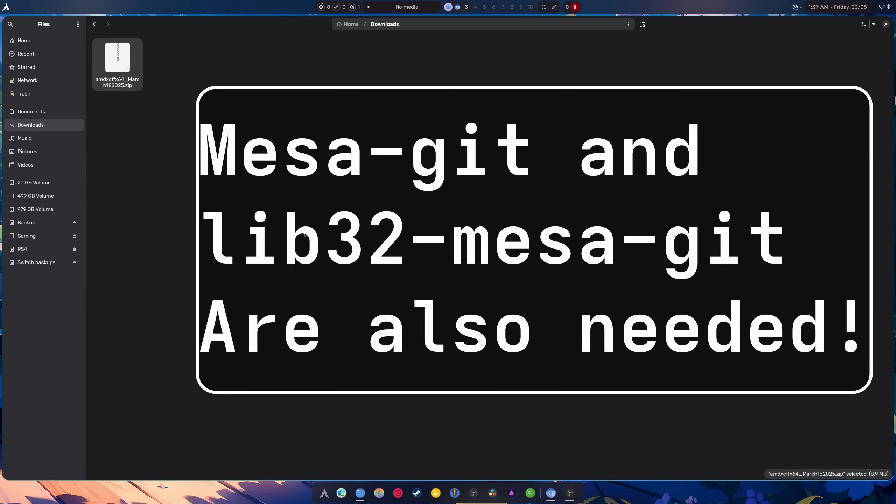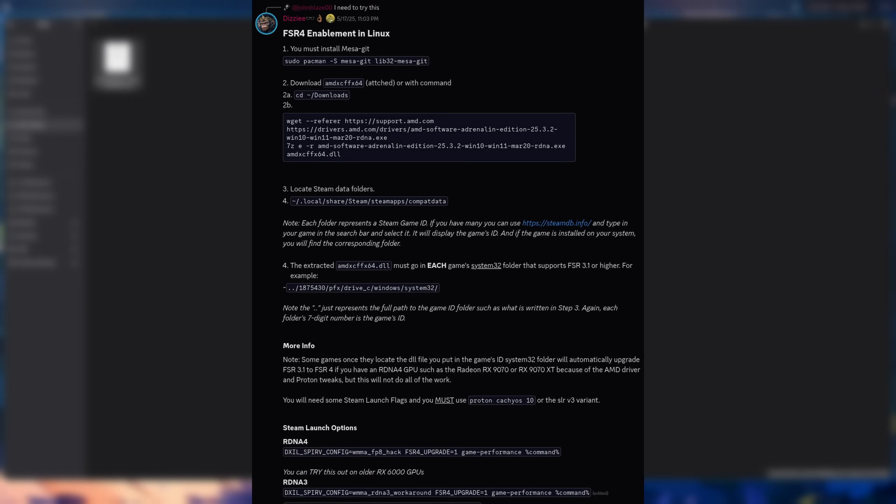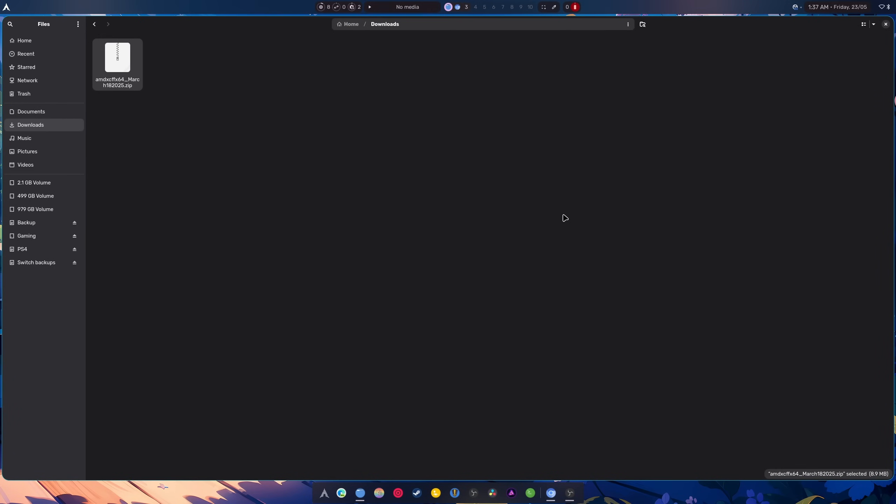Today's video is about an easier way to set up FSR4 on Linux. First you're gonna need this little file, which you can find in the CacheOS Discord. It will be pinned in the top post in the CacheOS repository channel, but I'll also throw it up on Mediafire and stick it in the description below.